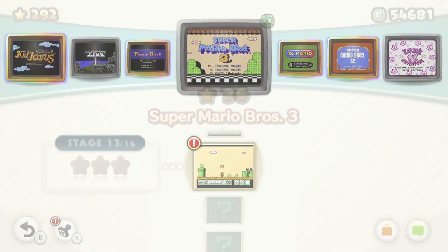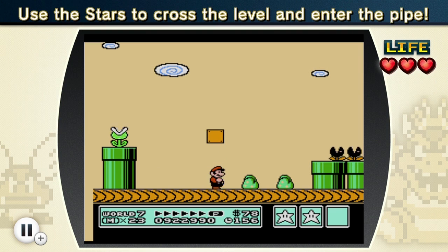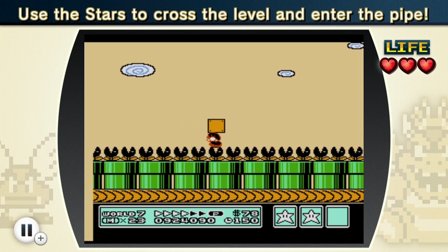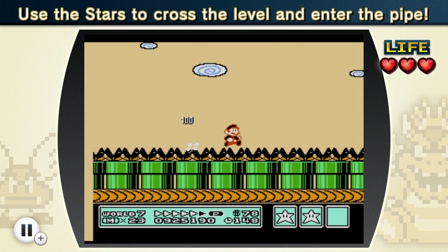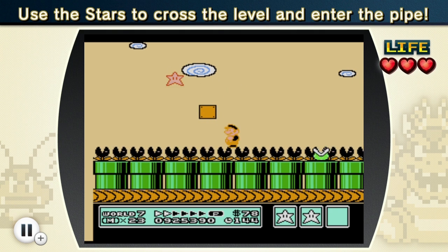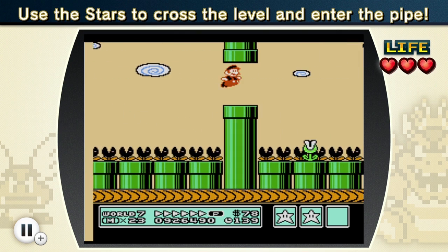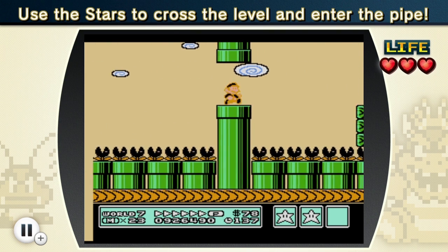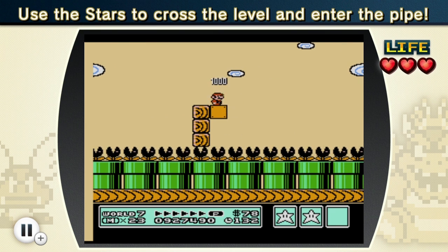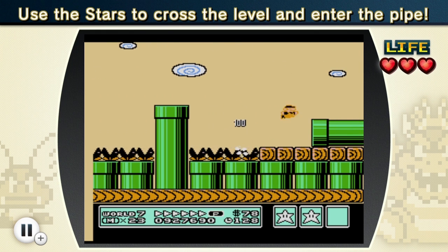Let's go do two Marios — stage 13 and 14. Use the stars to cross the level and enter the pipe. Let's grab the first star here — there's going to be a bunch of these things. We have to slide because Big Mario can't fit under those blocks. I think the way it works is if there's a coin and a block, and you happen to have a star already, that coin will become a star. Unfortunately I messed up, but I can take one hit so it's not a total failure. Maybe being small Mario will be an advantage here.